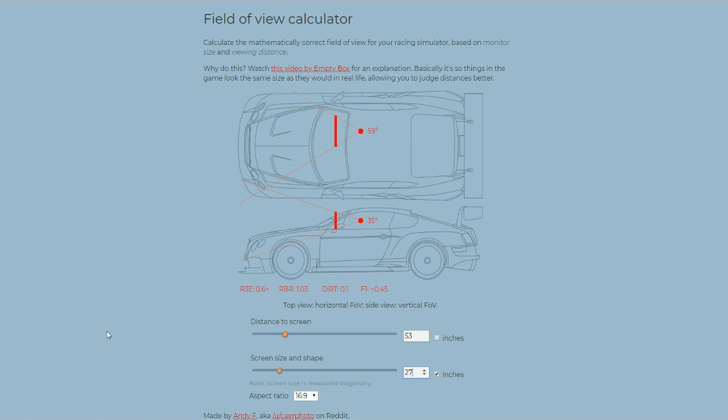And there I have my field of view settings — here we can see the horizontal, and here we have the vertical. In Assetto Corsa I would use 35 degrees. There are also values for popular games that use their own measurements instead of just degree angles — so for Race Room Racing Experience I would have 0.6x, for Richard Burns Rally 1.03, and for DiRT 0.1. I'll be linking this calculator in the description, along with another one if you want to try that instead.